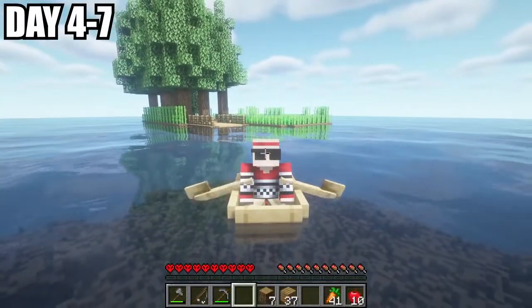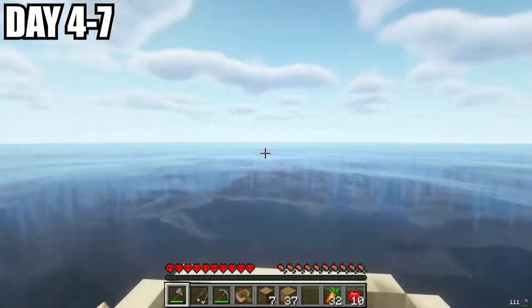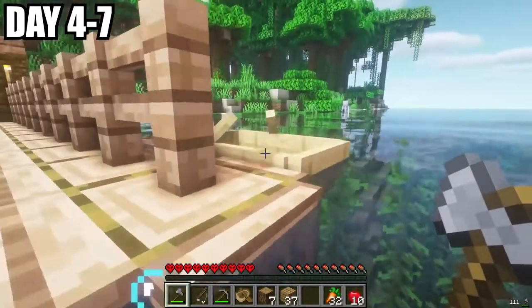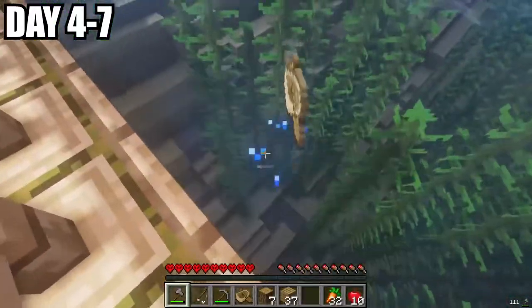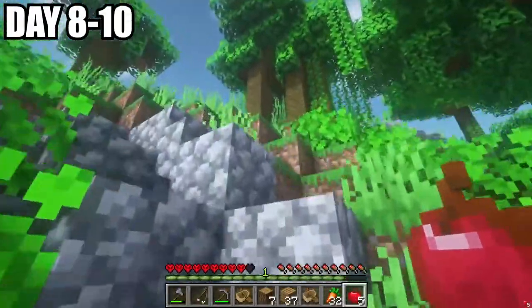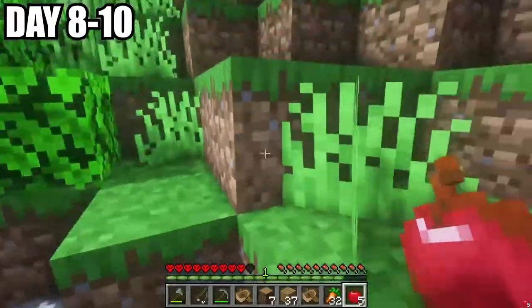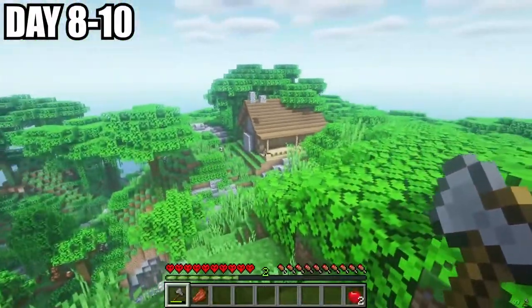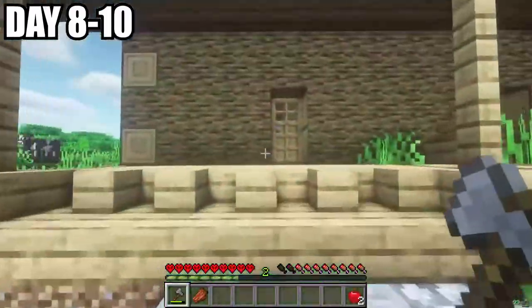We set sail for the next three days in hopes to find something. In the distance, I saw a little structure, and when getting closer, I saw a massive island. There was a dock with another boat here — could someone else be here? We spent the next couple days scavenging the island and found a cobblestone pathway that led up a hill. At the top of the hill, I found a log cabin.